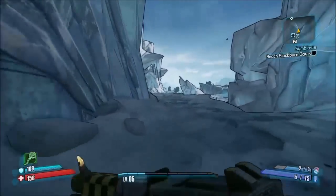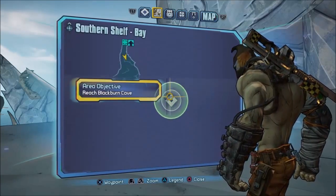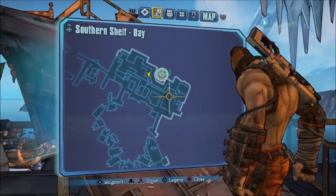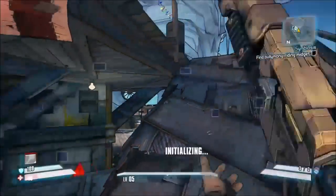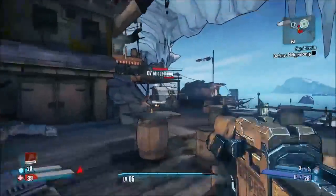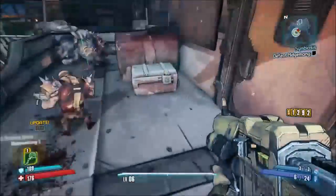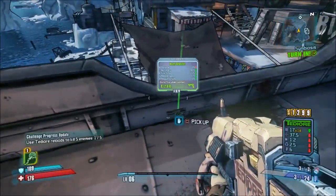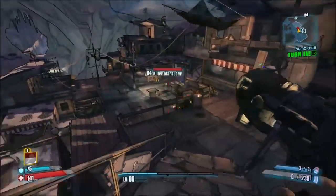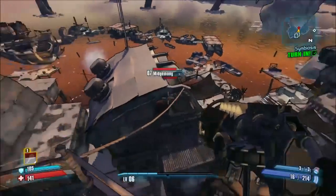Coming to the Southern Shelf Bay area. You'll be going down over here and coming right up here. Once you get up here, you wait in front of the double doors and they pop out right here every time. You do not need to turn in Symbiosis in order to farm them.